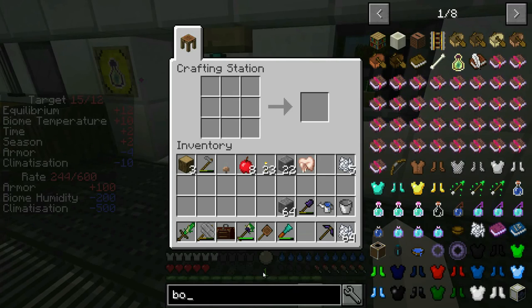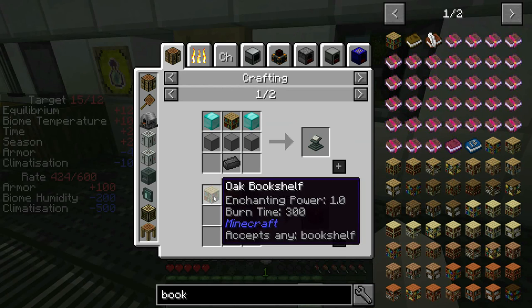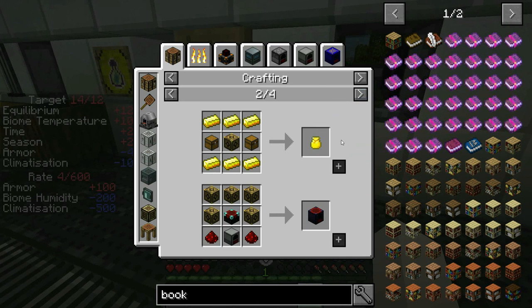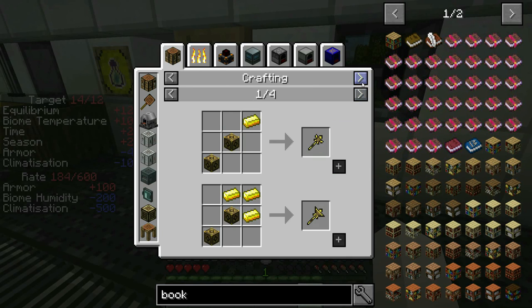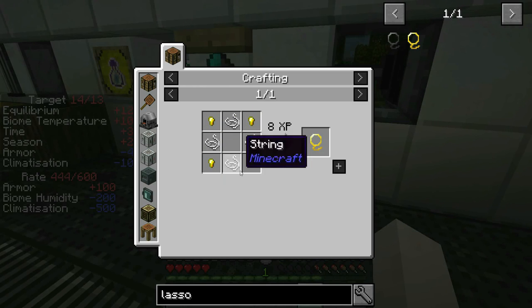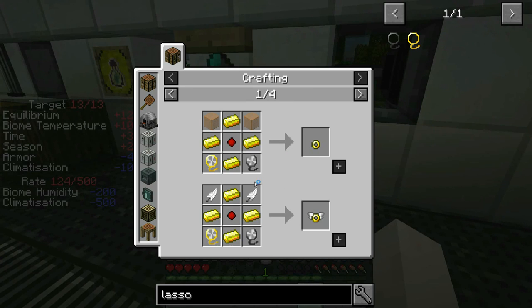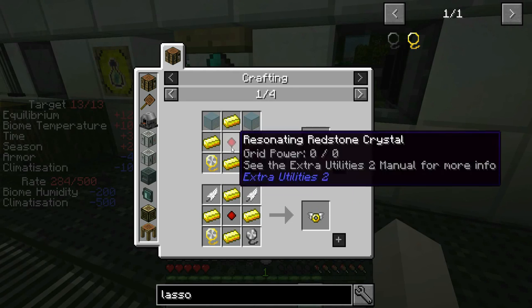Next time on episode 15, after the time-lapse episode, we're going to go back to the city and get some oak bookshelves. Oak bookshelves with gold give us magical wood — not for the wands, I want them for the golden lasso. The golden lasso lets me catch a rabbit the next time one spawns and put it in there — they only work on friendly mobs. You saw the ultimate goal: the angel ring. For that we need a ghast, a cursed lasso, a bat, and a golden lasso — that's coming around episode 16 or 17.